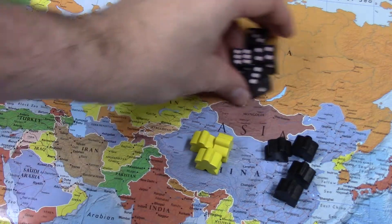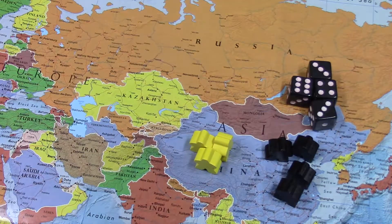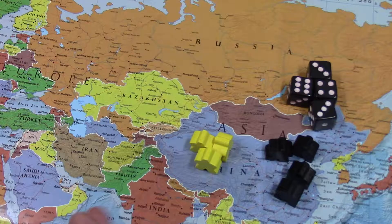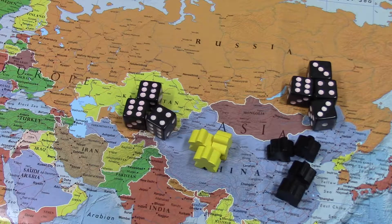So here's my roll. You can see I got one six, and then the Chinese player, the yellow player, got two sixes.